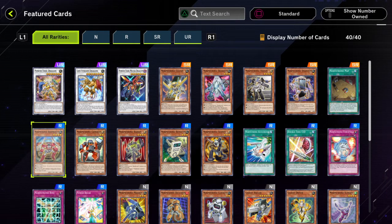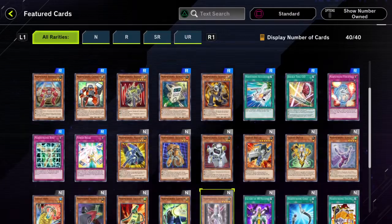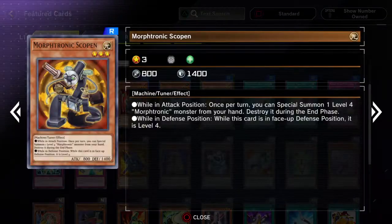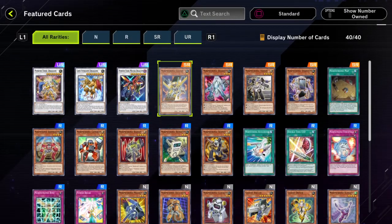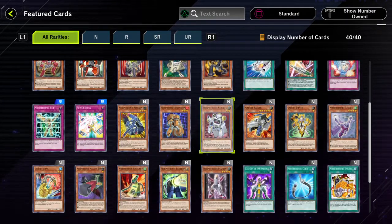Another notable Morphtronics card is definitely the Scopin, since it's another one that special summons another, and since it's a tuner, you can set up some really good synchro plays, like Power Tool, if you special summon a level 4, or maybe even level 6 or level 5 plays if you special summon something a little bit lower.